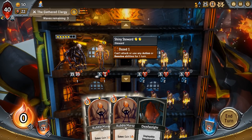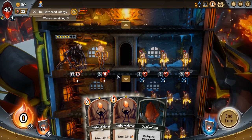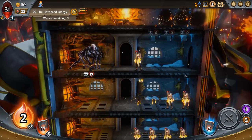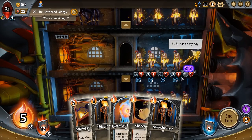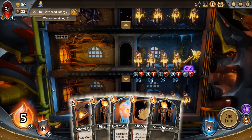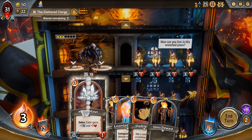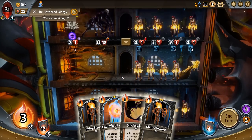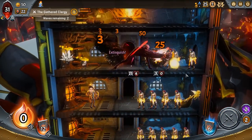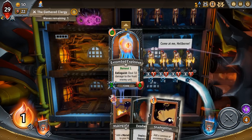We've also got the Shiny Stewards mod currently active. However, it is no longer the Halloween event making everyone have Pumpkin Heads, so we can actually see the Shiny Stewards. We've drawn ten cards in a 22-card deck. Five of the cards in the deck are Primitive Molds. None of the ones we've drawn are Primitive Molds — not great news so far. We finally got things from the Primitive Molds.